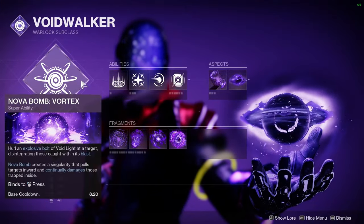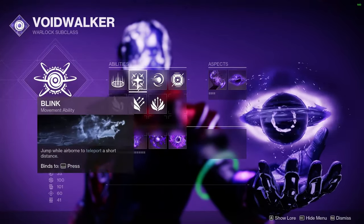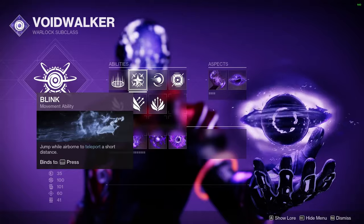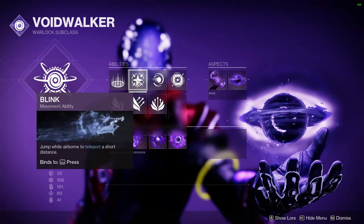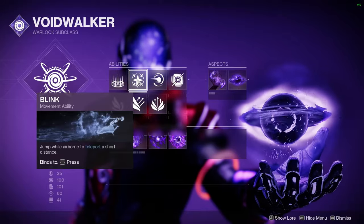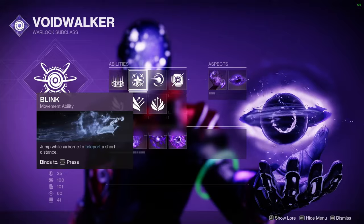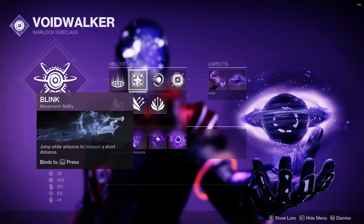Let's take a peek at our Void 3.0 here. We have Nova Bomb Vortex and a Healing Rift. We have Blink on — if you want to be a little floaty boy you can, but that's kind of a waste of time when you can be an absolute Blink Master. And if you want to become a Blink Master yourself from the gameplay you see today, go ahead to the end screen of this video. You can find my playlist called the Full Blink Journey Playlist, which will teach you everything you need to know.